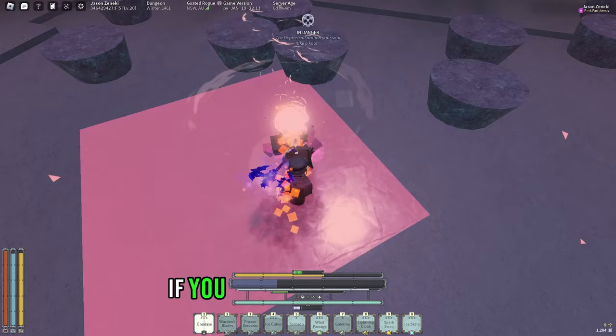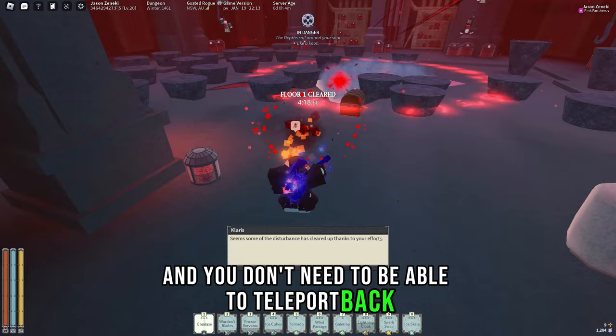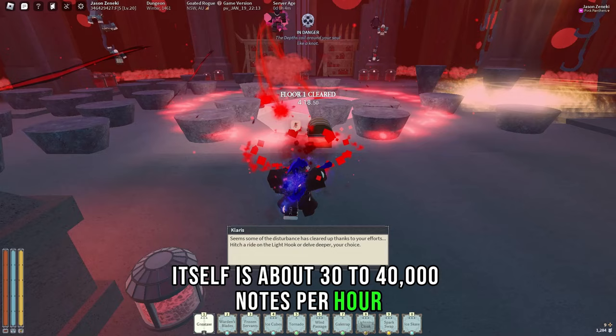If you don't have void walker, it's more efficient to do Primadon for notes, since you can sell your items between Primadons and you don't need to teleport back to the void eye. Primadon itself is about 30 to 40,000 notes per hour, which isn't bad, but this method is infinitely better.